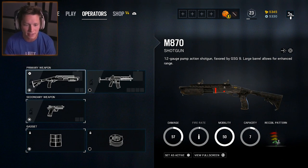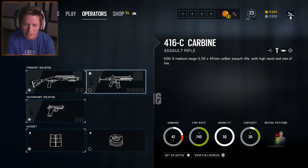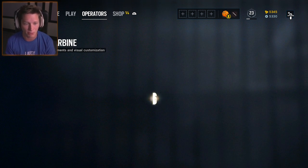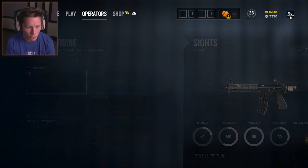What really makes Jaeger the best is his 416C carbine. Apparently this thing is one of the better weapons in the game — the most versatile weapon of all the defenders. It's good up close, good at medium range, and still pretty good at long range too. When you combine that with having a 3-speed, it just tears people apart. That's what we're gonna be rocking with today.